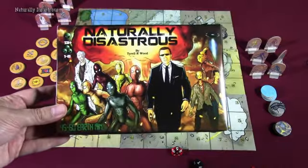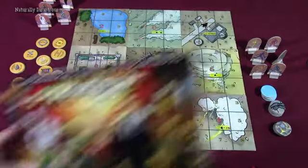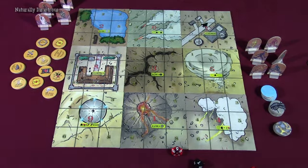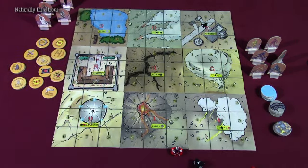In Naturally Disastrous, you are playing one of a group of aliens that have crash landed on Earth, unfortunately. Now what you have to do is signal the mothership to come and pick you guys up before tragedy falls, or the Earth just gets too messed up to be worth exploring any further.